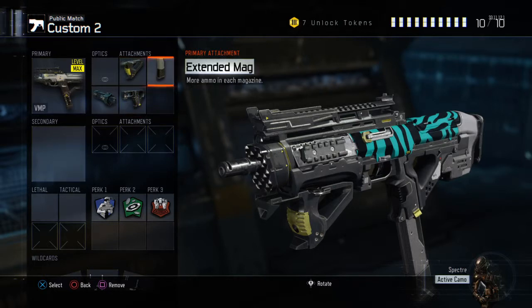Next, we have Extended Mag, which is pretty self-explanatory. This gun doesn't have a lot of ammo considering its rate of fire. And if you're going to be rushing, you normally don't want to be reloading after every kill. This is just going to allow you to get a kill, turn to another guy, kill him, and then reload. It's very useful to get doubles — hell, even triples.